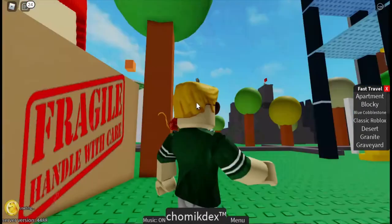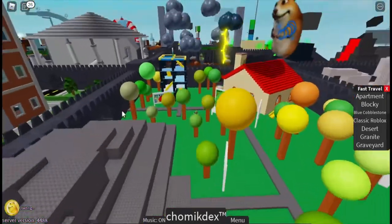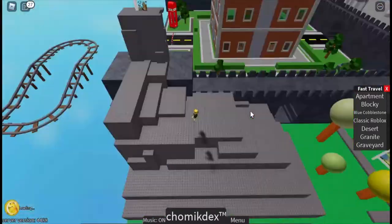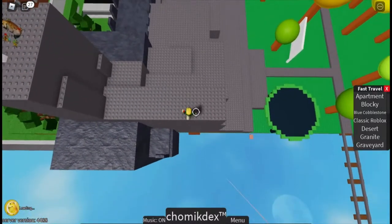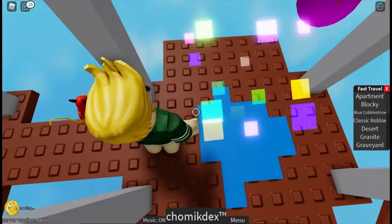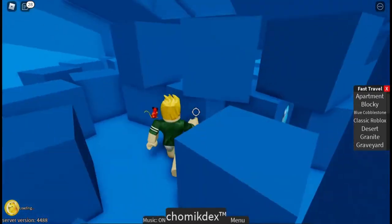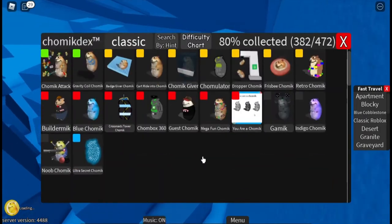Next one is Blue Chamek. For Blue Chamek, you wanna go over here and it is next to these mountains. You wanna go over here and then you can see there's a small board down there, and you can jump onto the board and then enter this small blue puddle thing and drop all the way down. Blue Chamek is right here. That's how you get Blue Chamek.